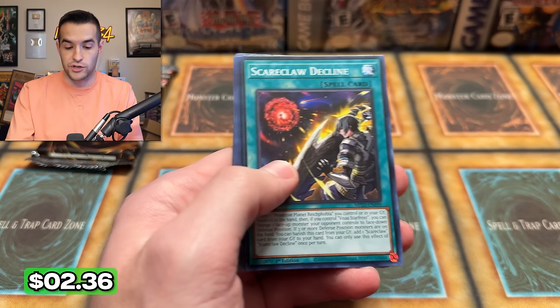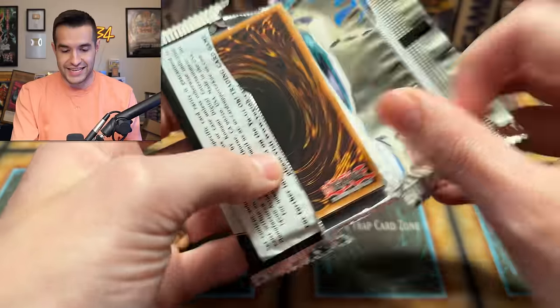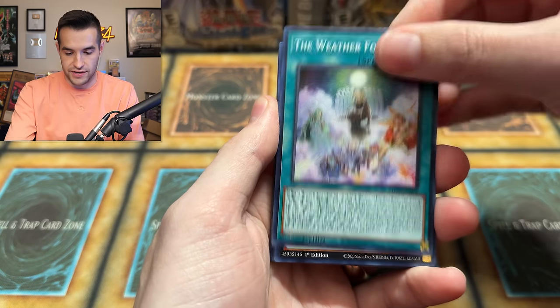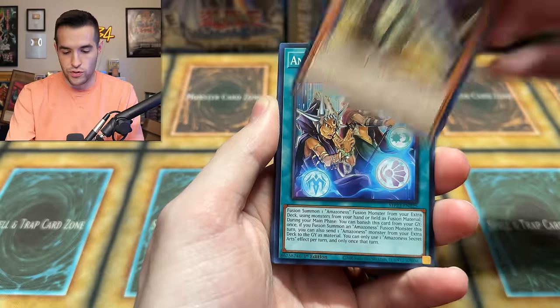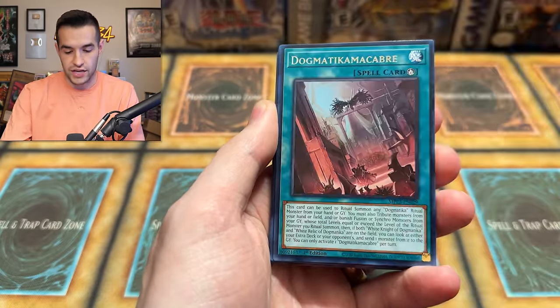These are the first cards I'm actually opening for myself - the others have all been given away, either from Saskato or I gave them away on Wednesday. Final pack. And by first cards, I mean first 25th Anniversary Tins, because I've opened a lot of them but none of them have been for me yet. These are for me. We got Baku the Beast Ninja, Secret Arts, Dragoonity Senatus.